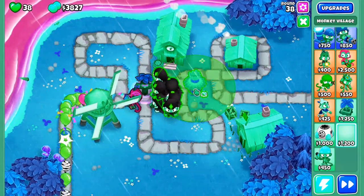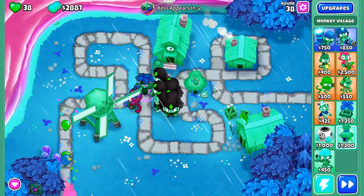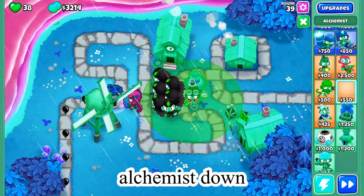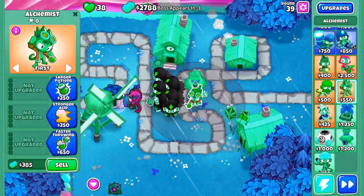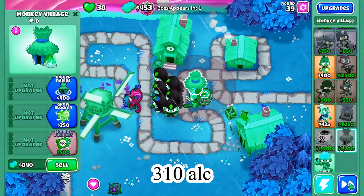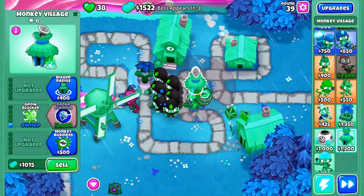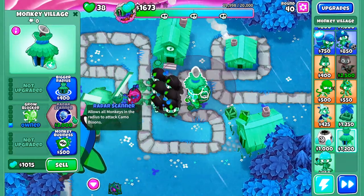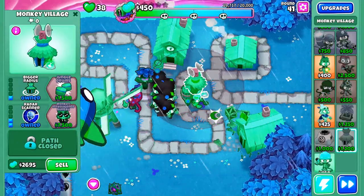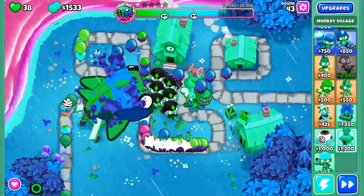I'm going to put down my village right now — this should be a decent place, it really doesn't matter. I'm not going to place a lot of towers in this tutorial, so don't fret about exact placement. The village and the alchemist — this alchemist is going to be up to Berserker with fast throwing. I need the Raynor Scanner for round 42. We don't need to get Jungle Drums immediately because the boss is not going to be in range of the druids for a couple rounds, so we have time to get a bigger radius and then get Jungle Drums once we have the money.